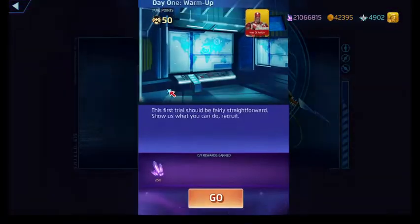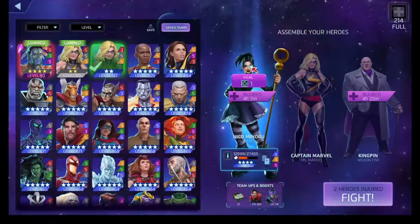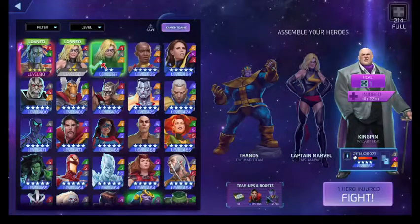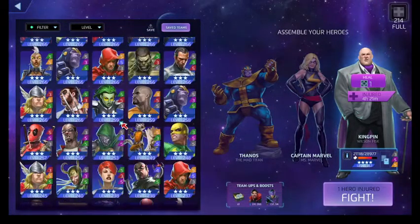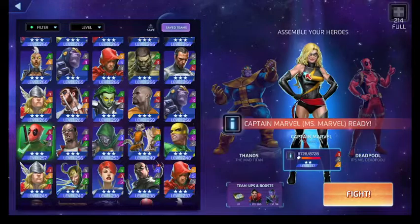Now it's time to warm up with Day One featuring Captain Marvel, Ms. Marvel. She's black, red, and yellow — sorta similar to Okoye's power scheme. Her red ability costs seven, deals damage to the target, and destroys some number of enemy protect tiles on the board.